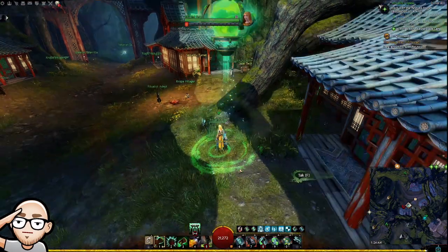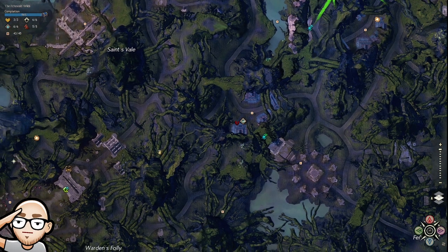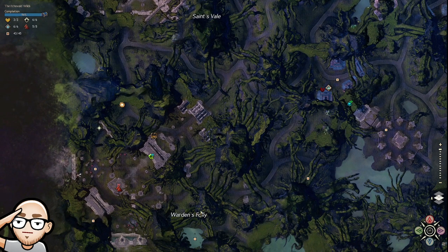Hello everyone, welcome back. I'm talking about the vista near warden's folly in echovold wilds, and it's part of the disrupt the speakers operations in their headquarters event. You have to nip over here, get into disguise, and get over to this vista.